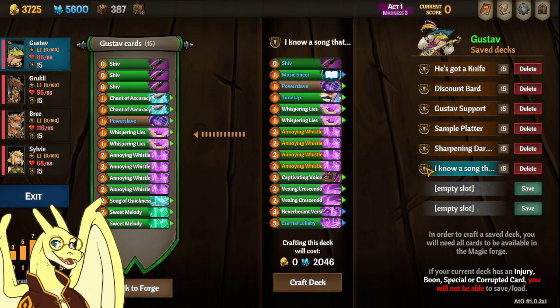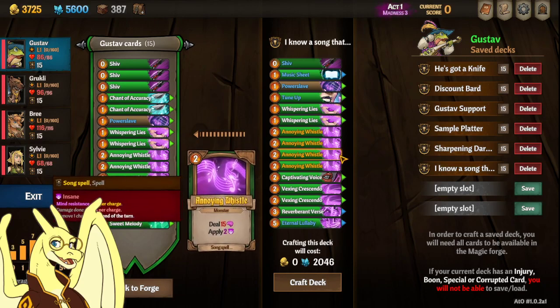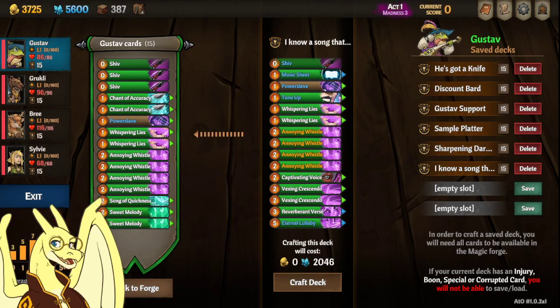And the last one I have is I Know a Song Link — it's on everybody's nerves, and it's all about applying insane, so if you wanted a deck that applied all insane, this is the deck for you. Alright, that's it!